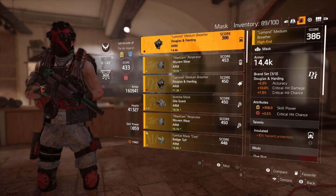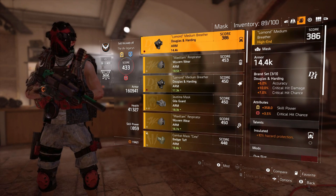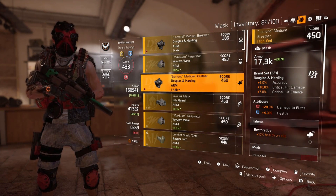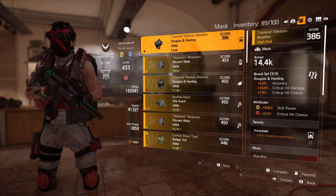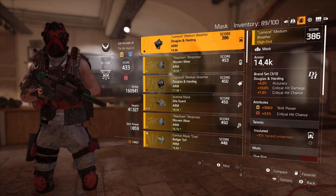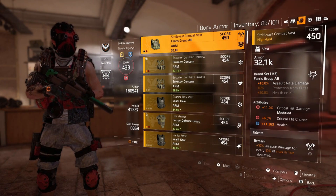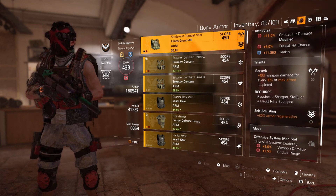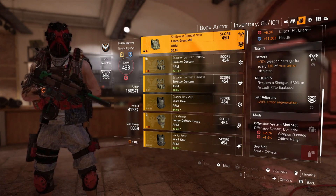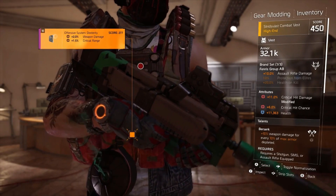I'd rather have health or armor instead of skill power but it is what it is. I did get a D&H piece yesterday with damage to elites and health which I could roll for crit chance, but with World Tier 5 coming soon I'd rather hold off and save materials. The Fenris piece gives me crit damage, crit chance, and health. I'm running it with Berserk and Self-Adjusting - ideally I'd want Hardened instead of Self-Adjusting. The offensive system mod gives two percent weapon damage and 1.5 percent critical range.